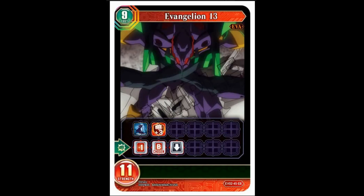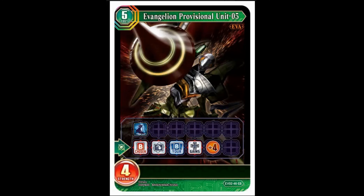Next up, EVA Unit 13 — nine-cost, eleven-strength — so it's a big big girl. Fast, quadruple breaker. When it fights, you discard a card and choose a butler and return it to your brain's hand. Yeah, that is worth discarding a card — basically turning everything into unsummoned without a cost is worth it. When you don't have a hand left you can just keep doing it. With eleven strength and quadruple breaker, are they really going to be alive after the first time this thing attacks?